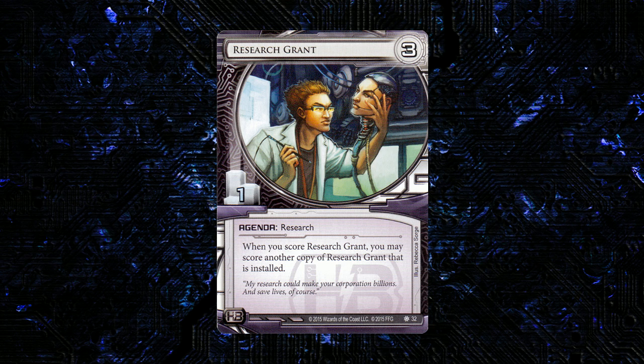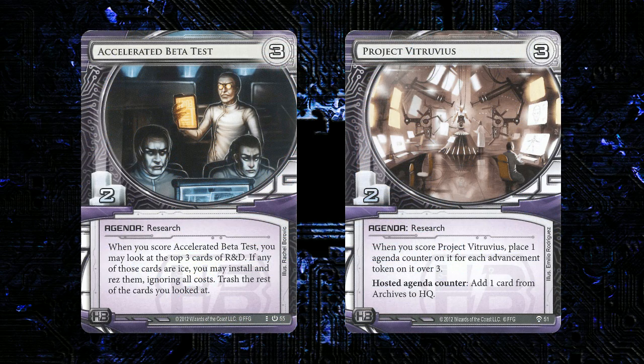It is worth noting that they do kind of cascade, so if you have all three of them in play for whatever reason, you would be able to score them all in a row. That's three points, and that seems like it'd be pretty easy to win from there, especially in a faction that has the six three-for-twos.